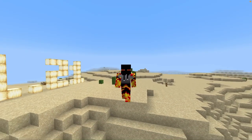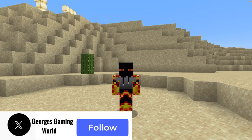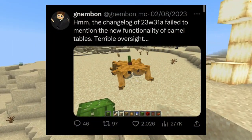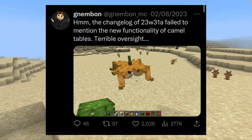Let's talk about the leak. Minecraft developer Gem Bond tweeted something that showcases a camel table, which is really cool — beautiful stuff. But what I want to talk about is the top left corner of the screen.